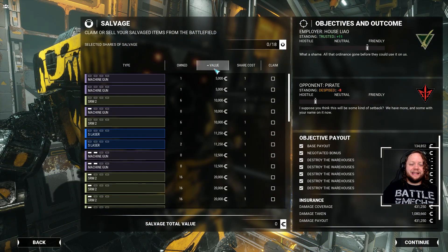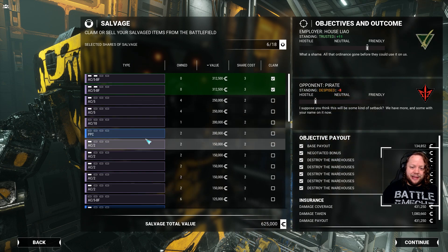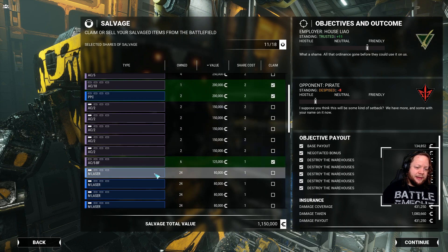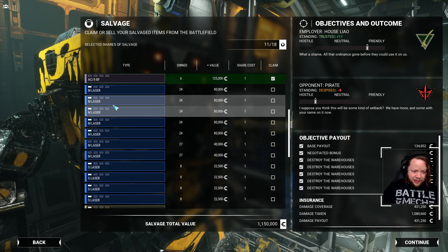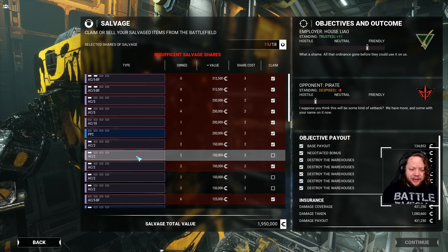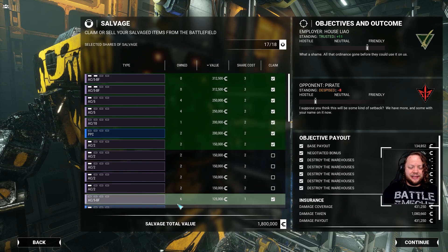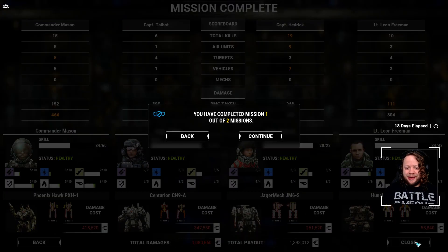No mechs in salvage with 18 shares. Taking the AC-5 burst fires - good replacements for the Jaeger which likely lost one. Taking an AC-10 and a PPC as well. Another AC-5 burst fire. It's not always about value - sometimes it's about what I can get that means I don't have to buy replacements. We ended up taking mostly from the top of the list. Talbot took so much damage. We made 300k off that mission.